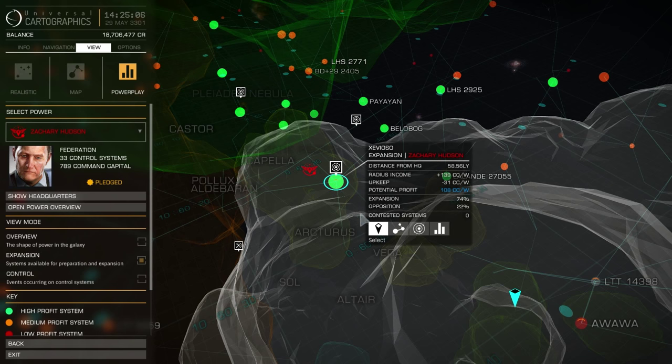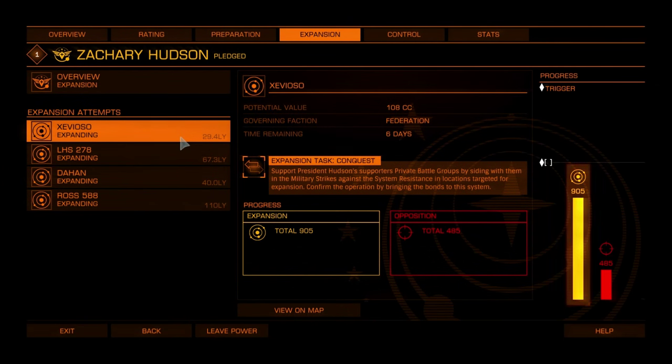I can see progress towards the success trigger by selecting the system in the expansion tab and checking the bar chart, or by selecting the system power view from the galaxy map.